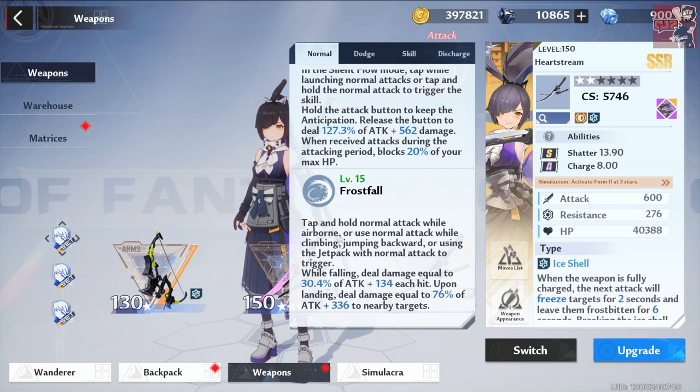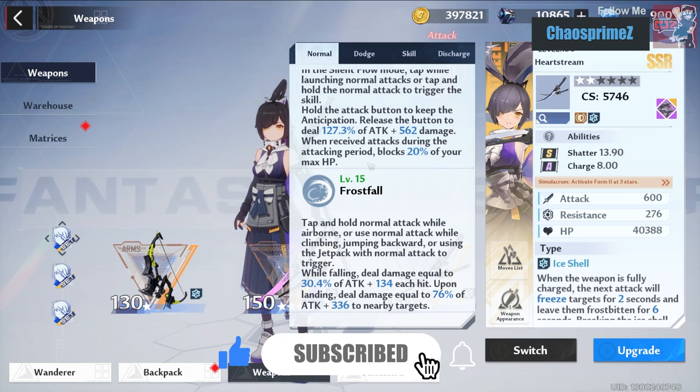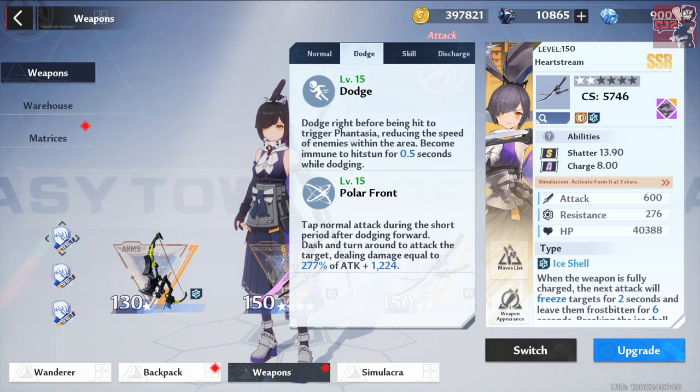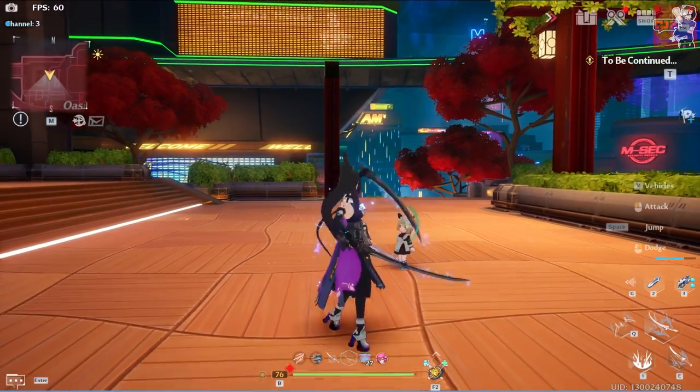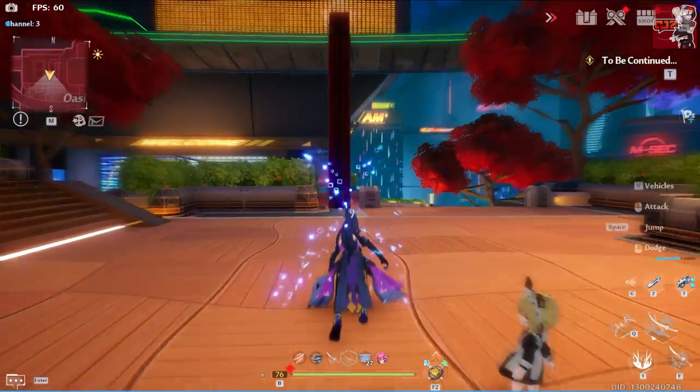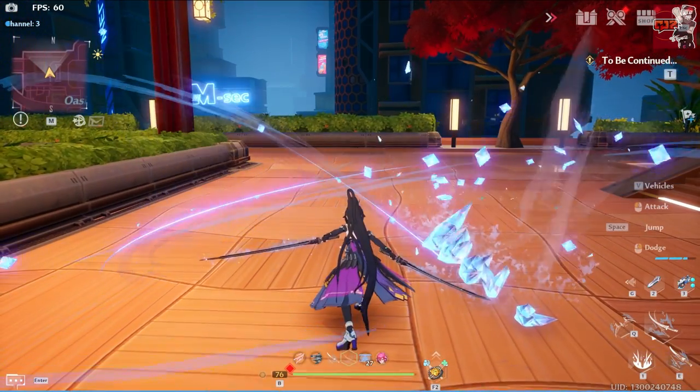Frostfall: tap and hold normal attack while airborne, or use normal attack while climbing, jumping backward, or using the jetpack to trigger. When falling, deal damage equal to 30.4% of attack plus 134 each hit, and upon landing, deal damage equal to 76% of attack plus 336 to nearby enemies. For her dodge — the Polar Front — tap normal attack during the short period after dodging forward to dash and turn around, dealing damage equal to 277% of attack plus 1224.